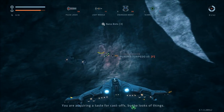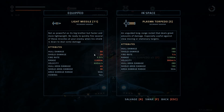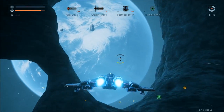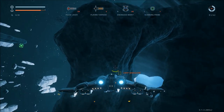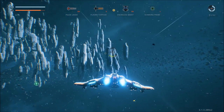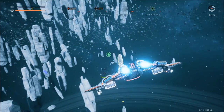You are acquiring a taste for cast-offs, by the looks of things. Plasma torpedoes — now what we can do is get close enough to it and we can change it as our secondary weapon. We press F and take a look. The light missiles do 50 hull damage, 20 shield damage. These do massively higher amounts of damage. We are swapping 100% for sure. And now we have plasma torpedoes as our right-click attack. It says Energize Boost — it's like super ultra afterburners. I'm going to use it right here.